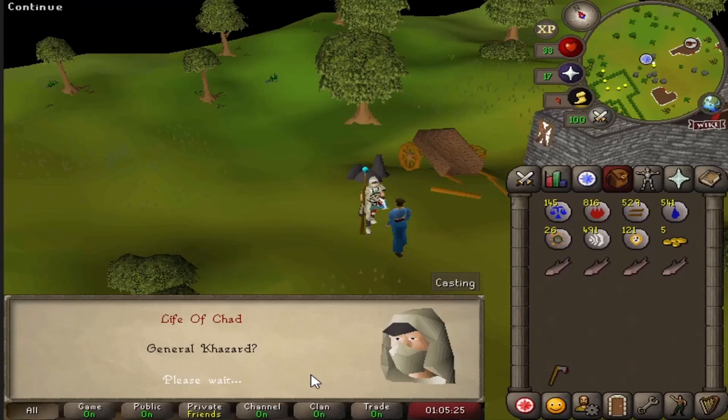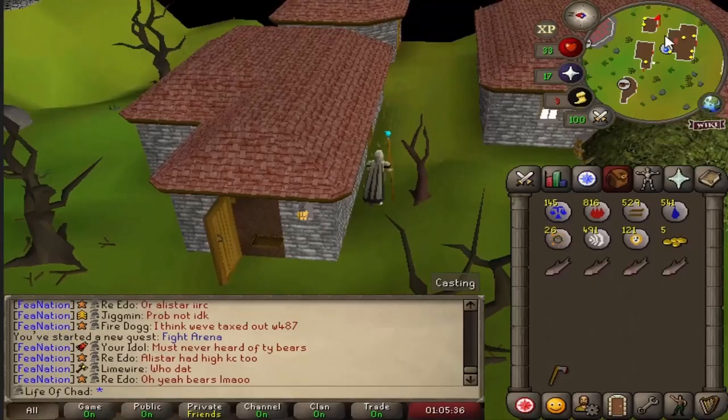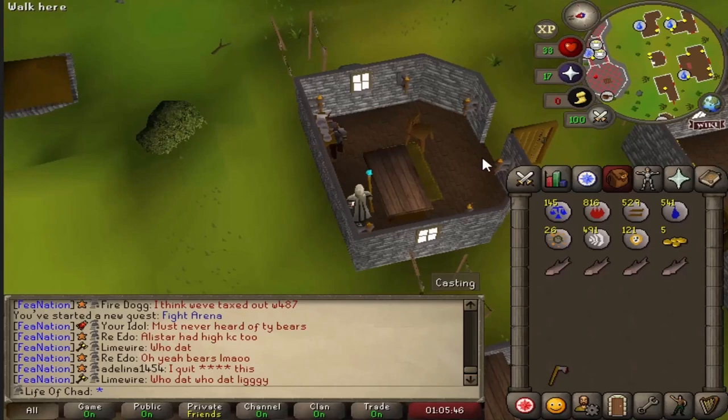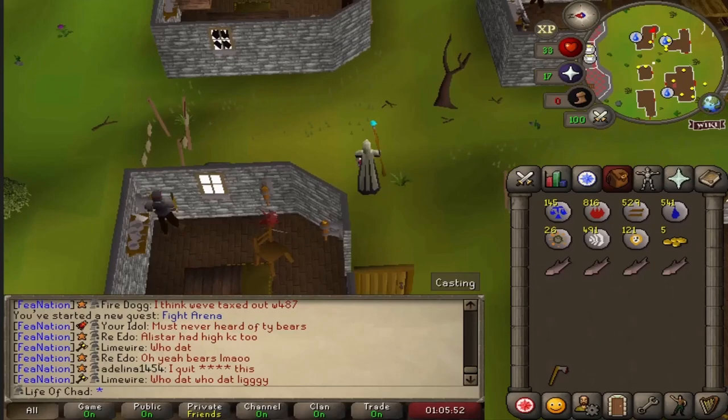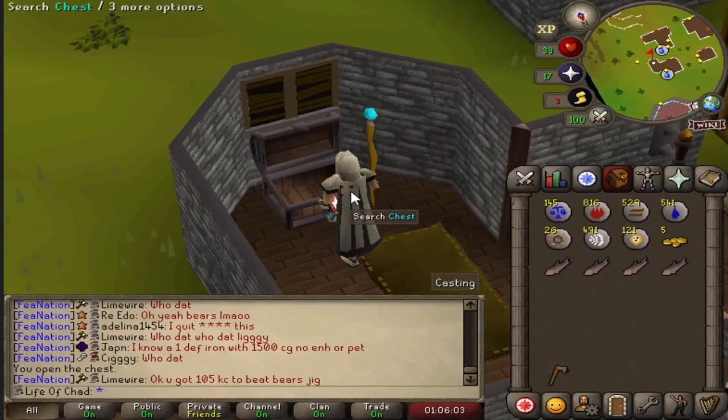Being right next to the Fight Arena quest, I just had to go ahead and start it. We're fighting these guys because a woman doesn't want her husband to die fighting them, and we're that good. So we run over into a hut and obtain some untradable gear. We eventually make it to the right hut, open the chest, and unlock the next untradable equipment of the account: the Khazard Armor Set.